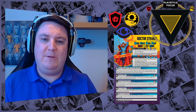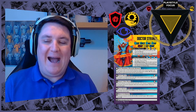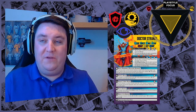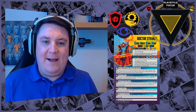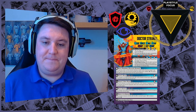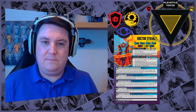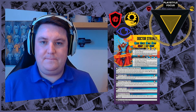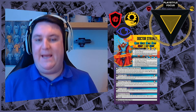Dr. Strange has other tools as well. Oshtur's Refuge lets him heal characters. The best-named superpower in the game, Hoggoth's Wisdom, gives people extra defense dice. The Eye of Agamotto is attrition for himself — he gets to re-roll all his attack or defense dice, exacerbating his damage output. Typically you'll roll five dice with Bolts of Bedevilment, get a crit or two, add those to the dice pool, then scoop them all up and re-roll if you want.